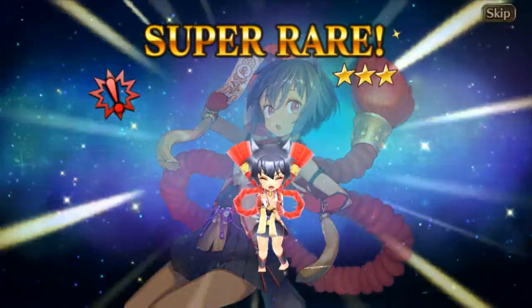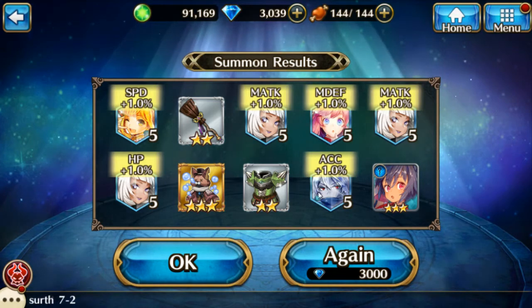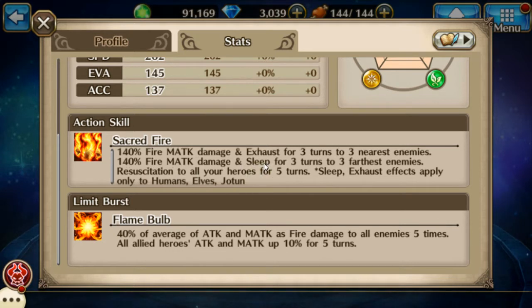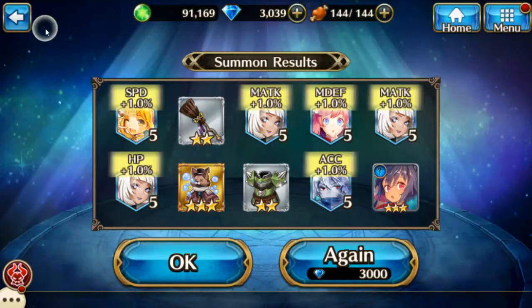Supercharged - I got Chihaya! I'm pretty happy about that. Let's look at her - Dog God Chihaya. 140% fire magic attack damage and exhaust for three turns to three nearest enemies. 140% fire magic attack damage and sleep for three turns to the three farthest enemies, so it affects everybody. Resuscitation for all your heroes for five turns - I think that means your healing is more effective. Sleep and exhaust effects only apply to humans, elves, and Jotain. She is a really nice character, I'm very happy about that.